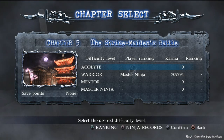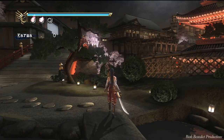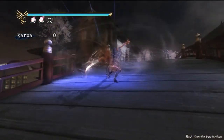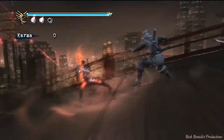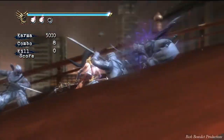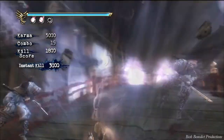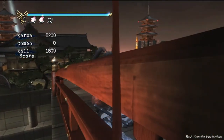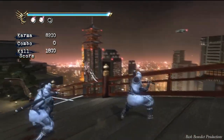I think if there's one chapter that I hate and dread the most, it's Chapter 5, The Shrine Maidens Battle. What's up, everybody? My name's Bick Benedict. I'm bringing you Ninja Gaiden Sigma 2, the Chapter Challenge mode. We're going after the Master — the Path of the Master Ninja Trophy. So, first of all, why do I hate this so much?